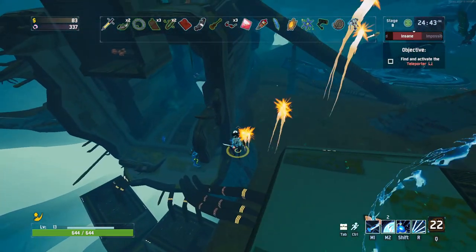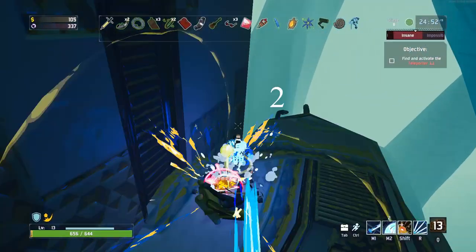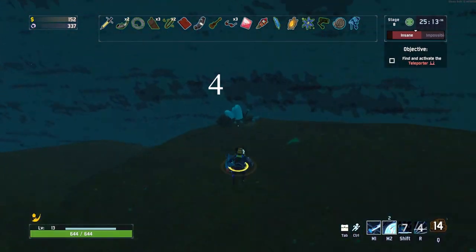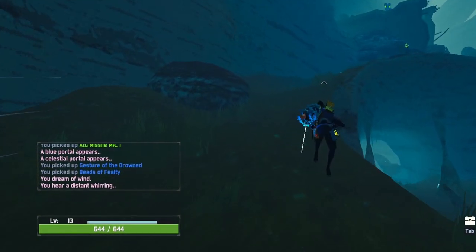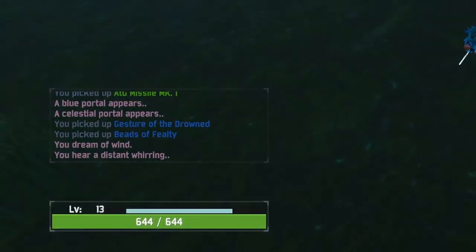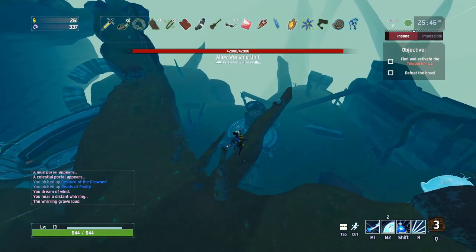Once you are in Siren's Call, you're going to have to kill Vulture Eggs. The only way to summon the Allied Worship Unit is to kill the Vulture Eggs that randomly spawn around the map — emphasis on random. You have to kill five of these for the Allied Worship Unit to spawn, and they can sometimes be annoying or hard to reach. You'll know you are on the right track when you start to get messages in the chat, like 'you hear a distant warning.' After the fifth egg is destroyed, you will get a message and the Allied Worship Unit will spawn in the center of the map.